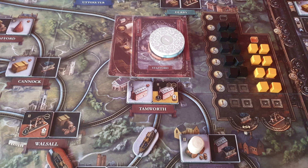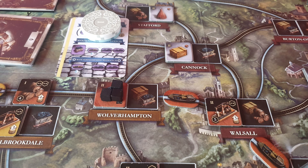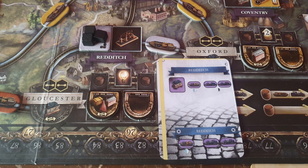Since I can sell first, I decided to build a level 2 cotton mill in Tamworth and then sell using white's beer from the south brewery. The reds build a coal mine in Wolverhampton and then connect up to Warsaw, but the coal stays on the board as it was built first. Whites do the same in Redditch — they must both be setting up valuable coal for the rail era it seems.